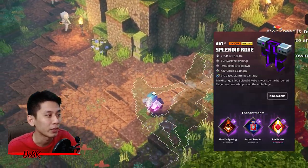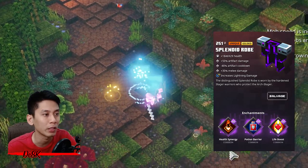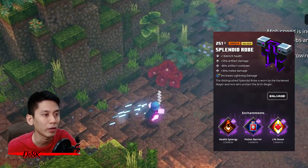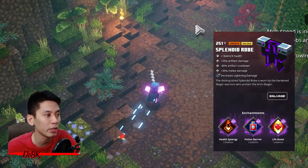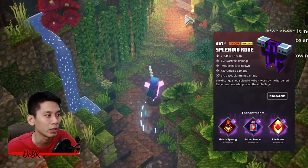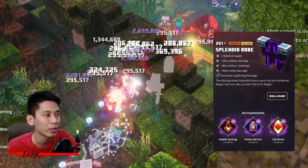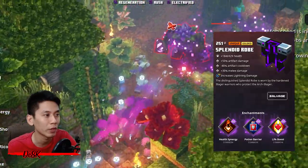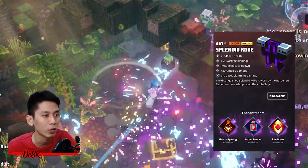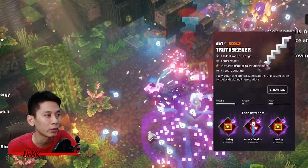For armor, use Gilded Splendid with abilities of 50% increased artifact damage, 30% melee damage, and 40% artifact cooldown reduction. For enchantments, use Lightning Focus, Life Boost, Potion Barrier, and Health Synergy. This gives even more lightning damage from the armor and enchantments, and you will be spamming artifacts all the time. With Health Synergy it will heal you up a little continuously.